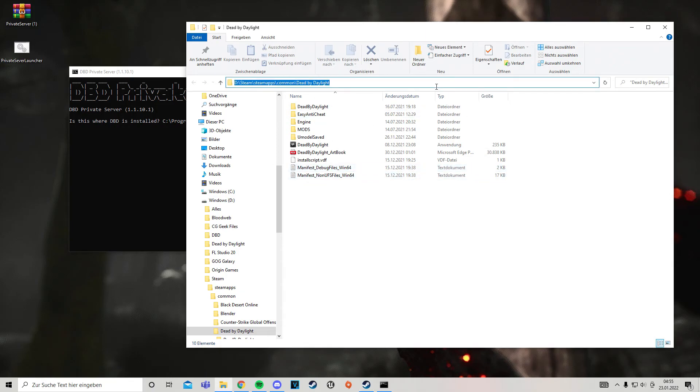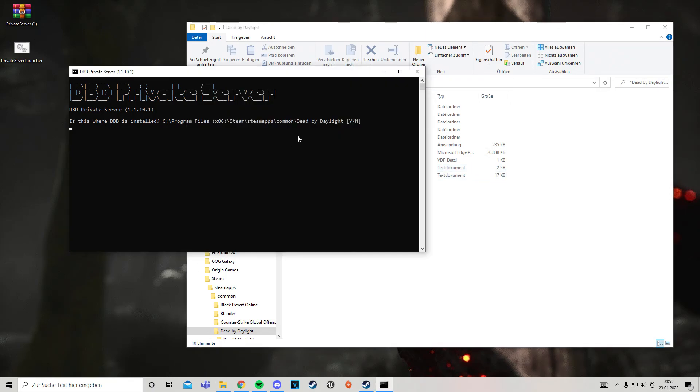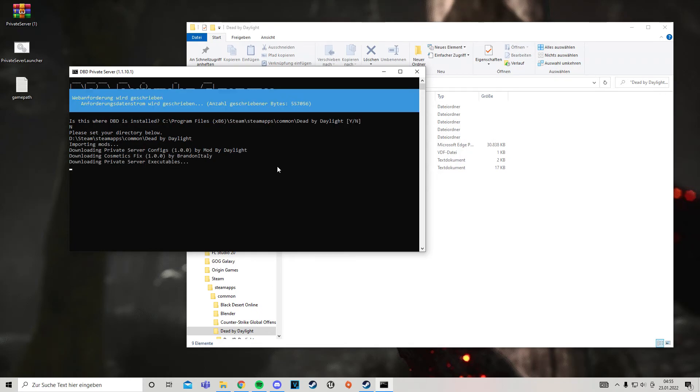You want to copy this path if it's not the same as what's shown. Press N and paste your actual game path in. Now it's going to download some executables, which can take a bit depending on your internet connection, but it should be over really soon.